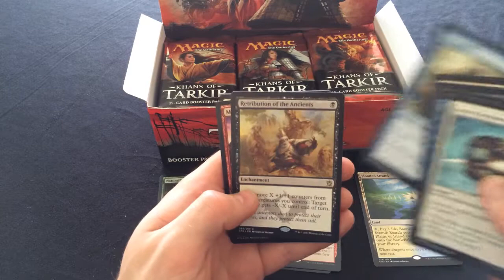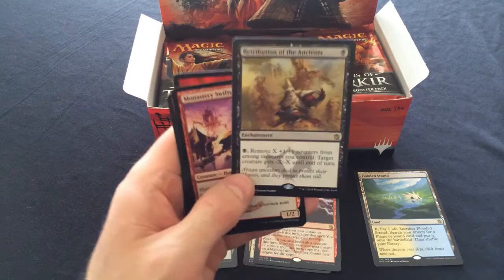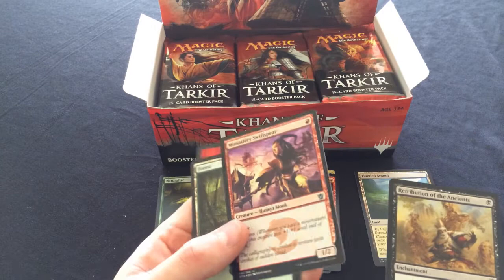Retribution of the Ancients - that's almost a playset for me, I really want to do something with this card but I don't think it's standard competitive, it's going to be underpowered. And we have another foil - it's a Monastery Swiftspear! Wow!